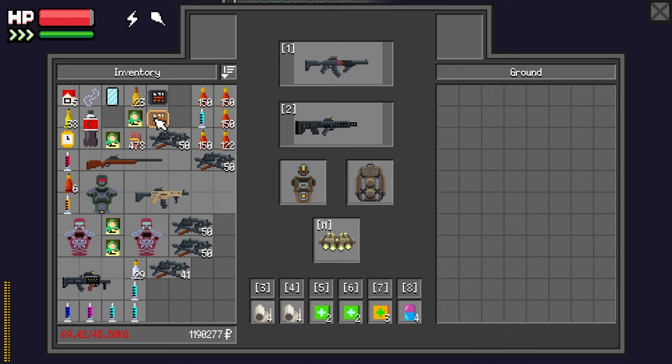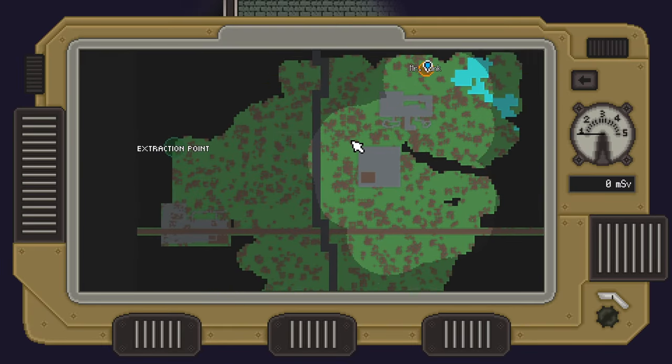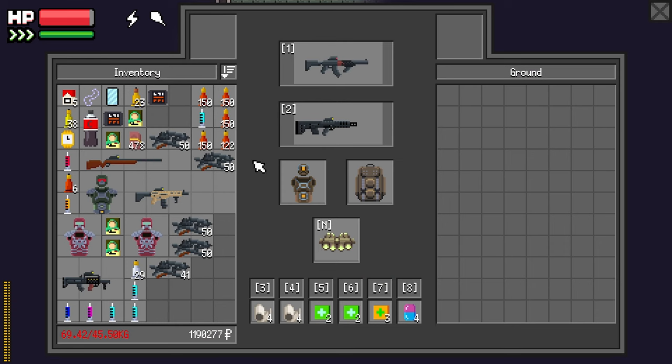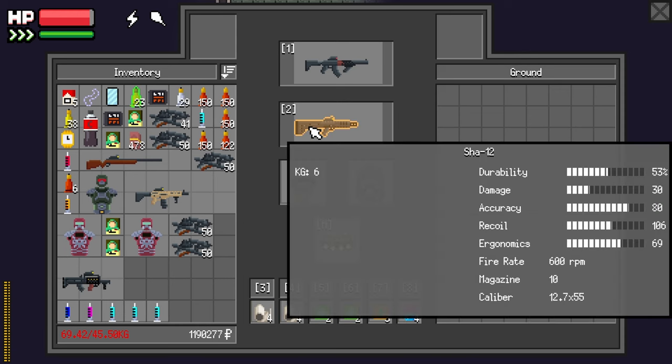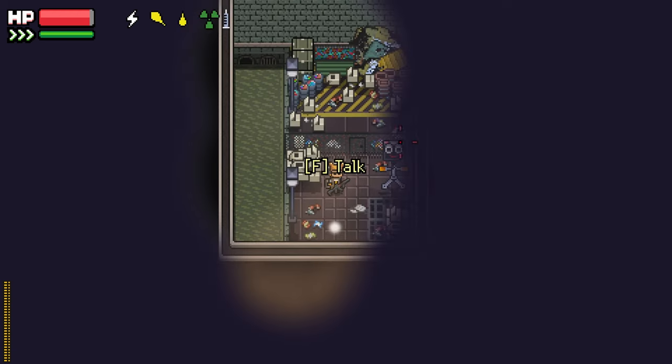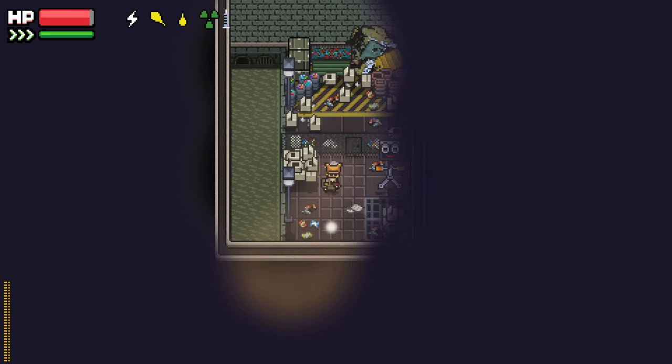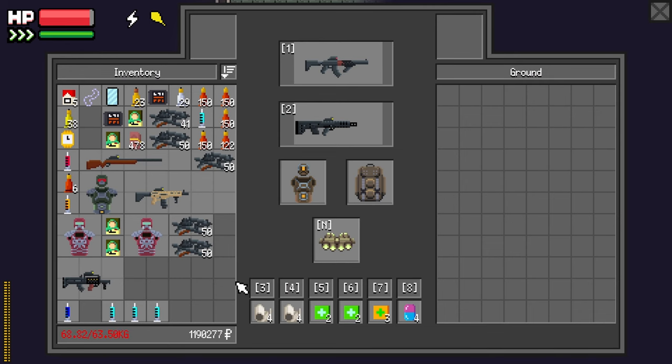We ran out of our pink stim, so we need another one. How close is extract? It's actually not that close. That's okay, I think we can make it. I think we'll be fine, as long as we don't dilly-dally. We're still over-encumbered.